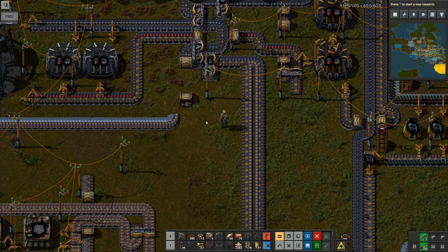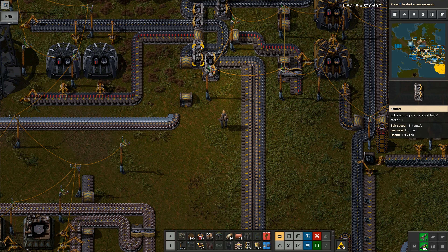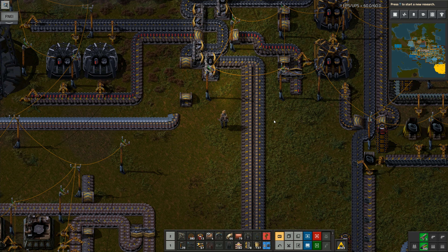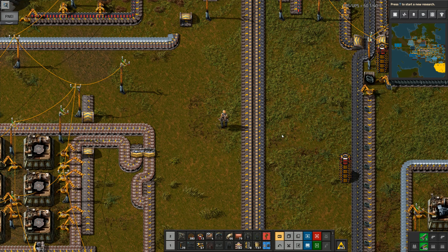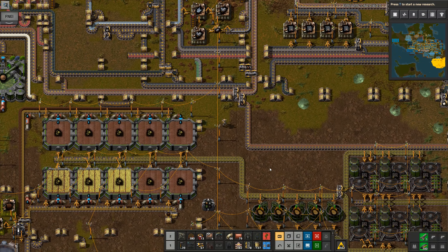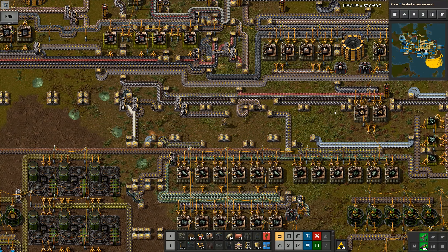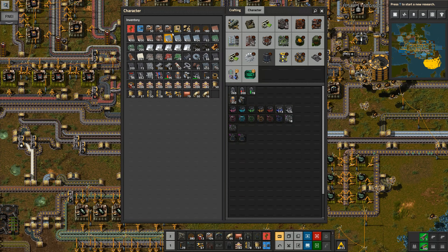I need to start making gray science analyzers, which come up here and then split right there. The gray science analyzers run down this way, and the data cores and analyzers go up that way. I need the gray science analyzers to come down here and stop - go no further than that. I need more assembly machine ones - actually I'm going to do this with assembly machine twos. Let me grab a stack of those.